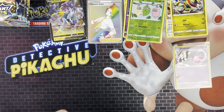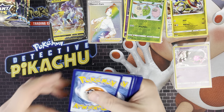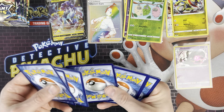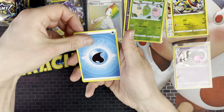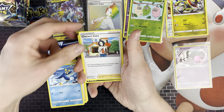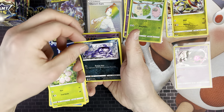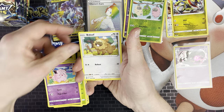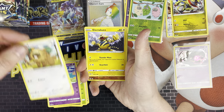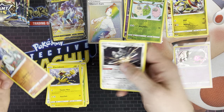We've got a Shining pattern. Code card. So we've got Water Energy, Kindler, Prinplup, Serena's Care, Exeggcute, Grimer, Clefairy, Bidoof, Electabuzz, Snom, and KlinkKlang.